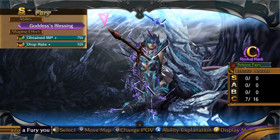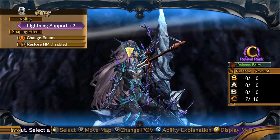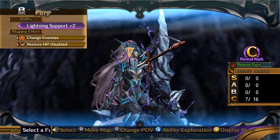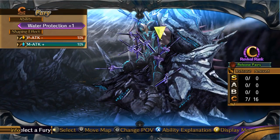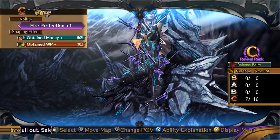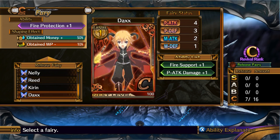I'm trying to be a goody two-shoes. This one is Lightning Support — do I have any fairies that need Lightning Support? Wait, this is a B Fury, I need some C Furies. Wind Protection? I thought I already had one with that. That's also C. Are they all C's? Water Protection. Gun Prowess Learning. Fire Protection, Fire Protection — that might not be such a bad idea. I guess we can use it on Dax?